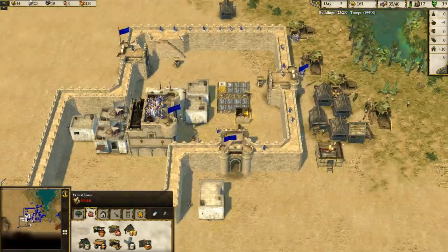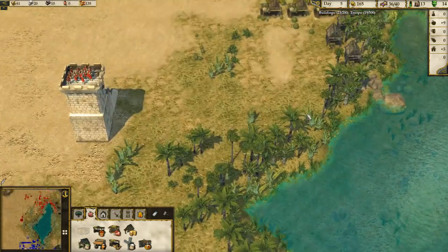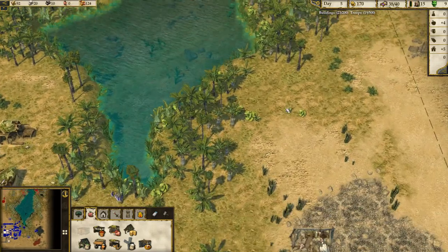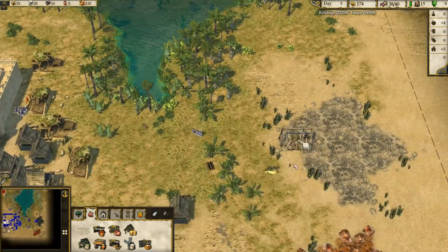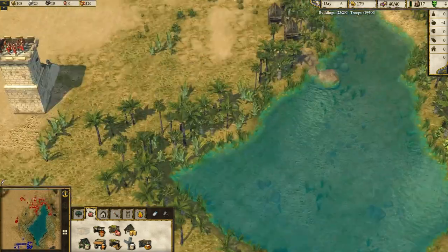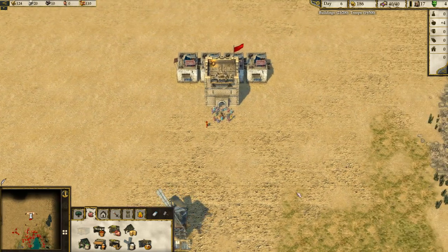We always need more wood, can never get enough. Oh, where's he going? He's going around there — oh no, he's just going to protect his stone. 'You are the second greatest lord' — not for long, mate, we're going to kick this guy's ass.